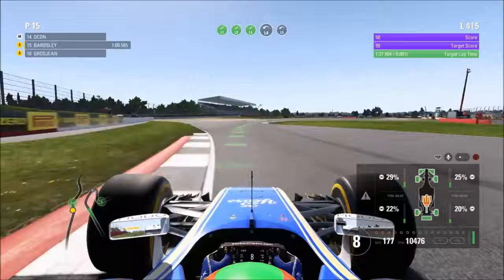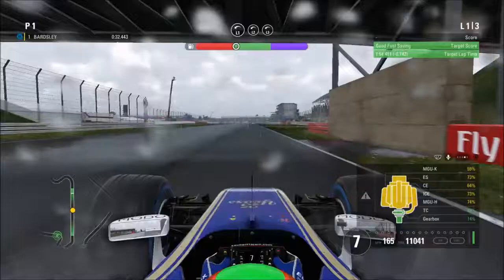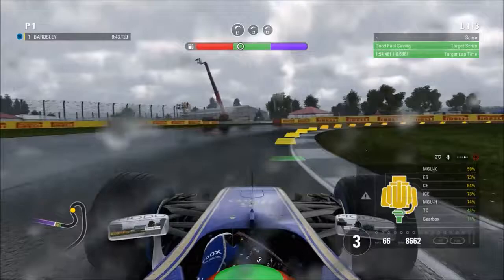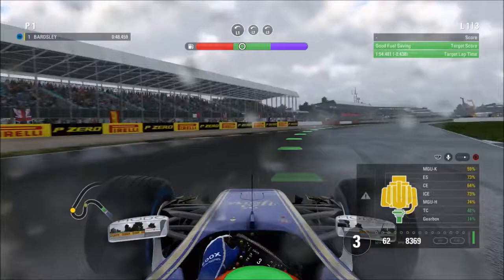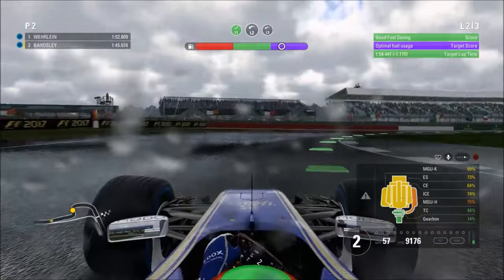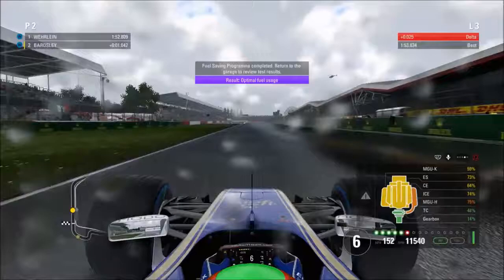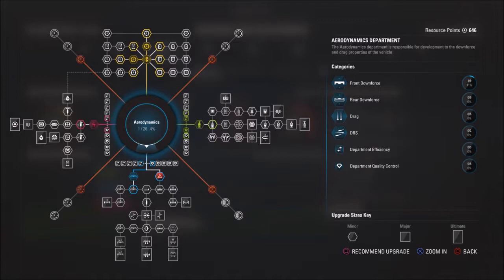Moving into Practice 2 and it's a complete contrast in terms of weather - classic British weather as we head through after the Wellington Straight. We've changed out a couple of engine components to freshen up the engine; one part was in the orange zone and was starting to struggle. On the second lap we were able to get a perfect five out of five for the fuel saving program, getting the maximum number of resource points available, and we managed to get all the team objectives as well.